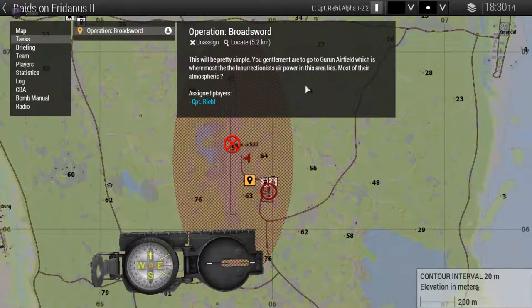You will land at a landing zone of your choice and make it as quietly as possible to the airfield. Once you clear the airfield out, you will demo every single one of their craft, be it atmospheric, spaceborne, or even motorized vehicles.